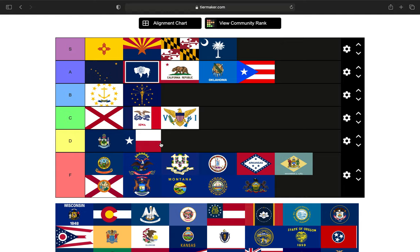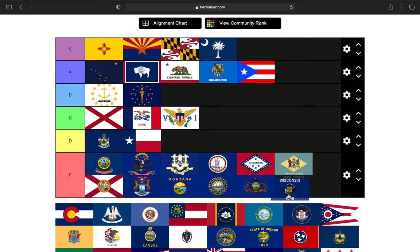Wisconsin — blue background, state seal. That is an F tier.